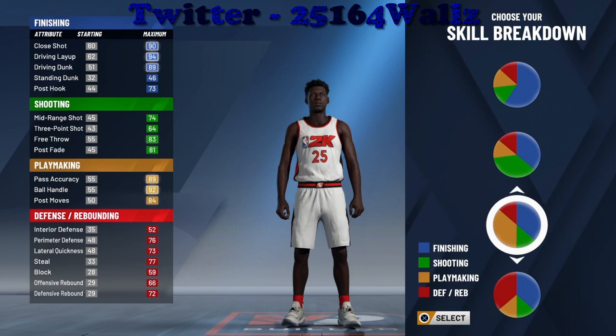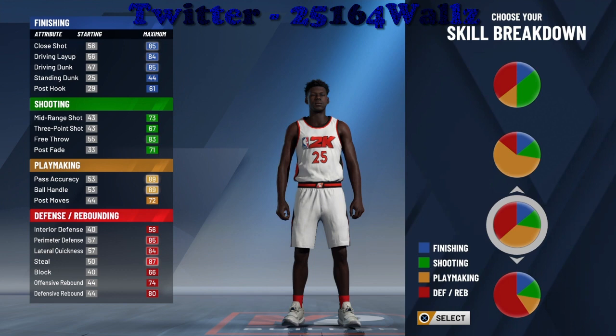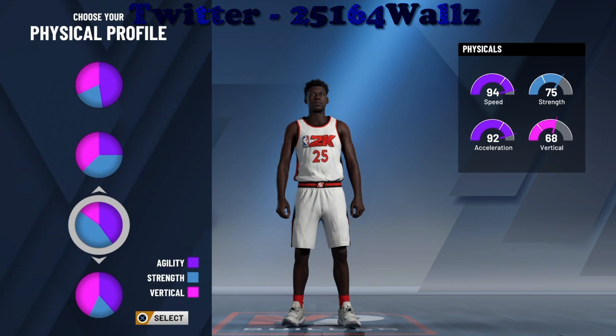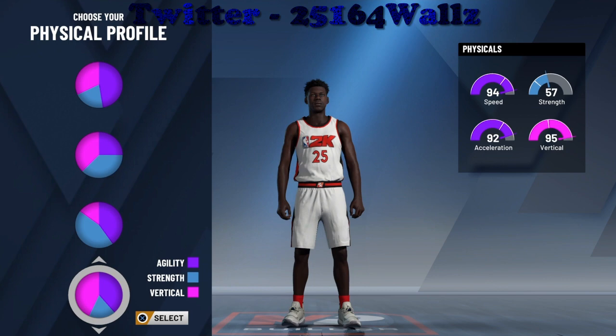You're going to go to your pie chart. When you go to your pie chart, you're going to choose the one with a balanced defense and balanced playmaking. The shooting is not going to be all that, but we're not worried about that. You're going to choose the pie chart that has the balanced agility and balanced vertical — the one with speed. That's what we're going to choose, and you're going to see the attributes after we select from that pie chart.